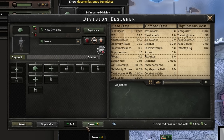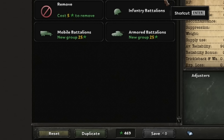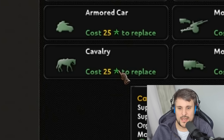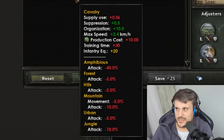So this is what infantry looks like. These are the stats, but without comparison these numbers mean nothing. So let's just change this to a single horse. It costs you 25 XP to change this as part of an existing division — that's pretty insane. Look at this very carefully, because it's important that you understand this.